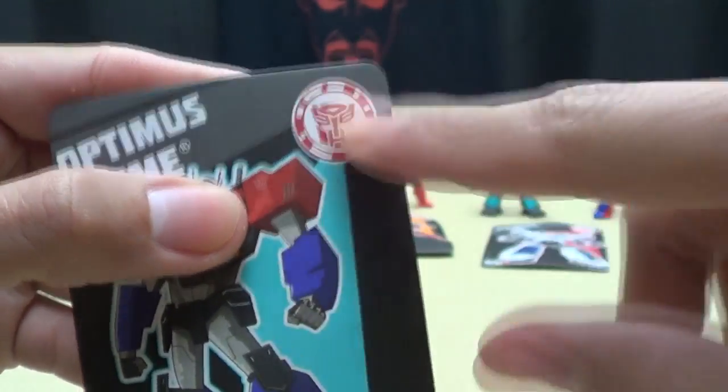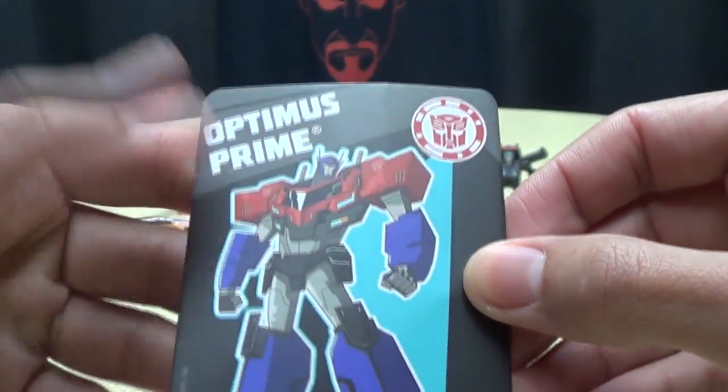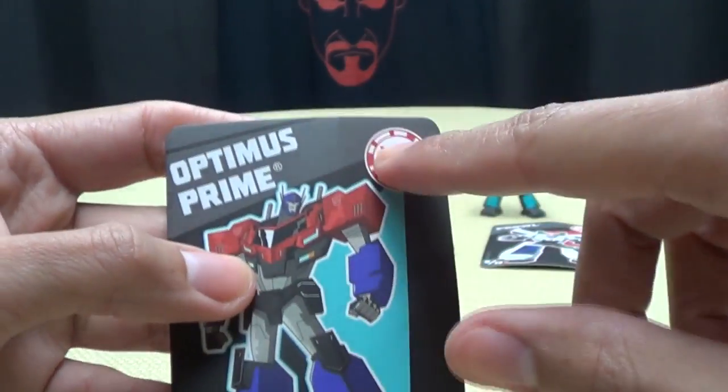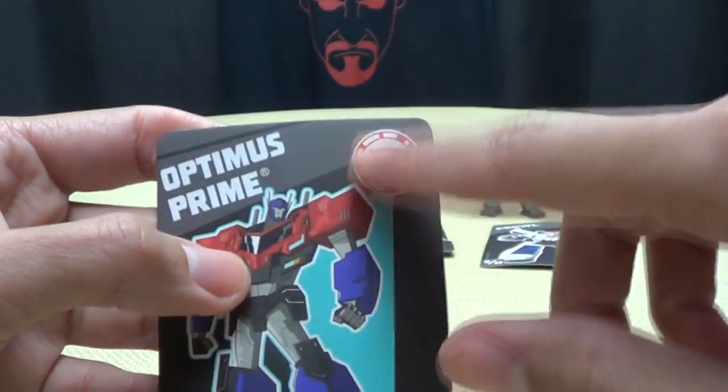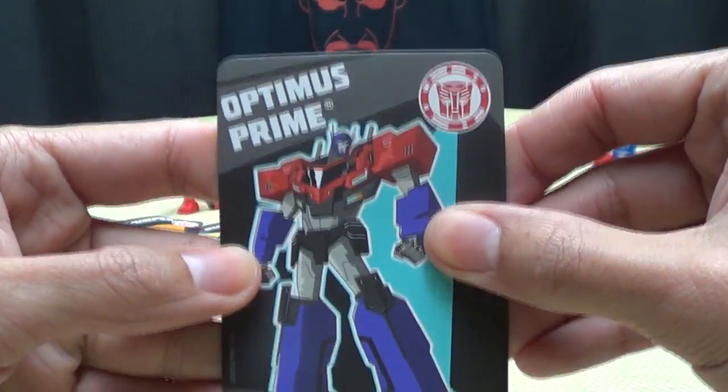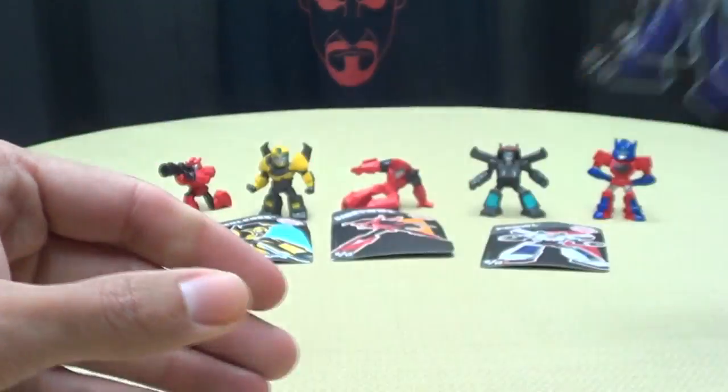Of course they all have codes that you can scan into the app to unlock stuff in the game. I did use them with the last set and they basically unlock some extra energon cubes and whatnot — a little power-up. This one is number six of twelve.